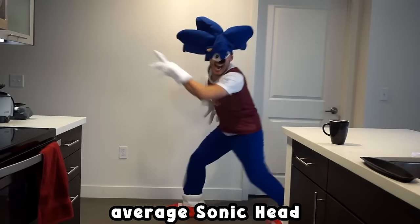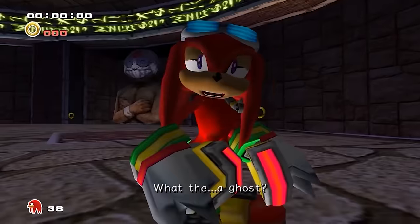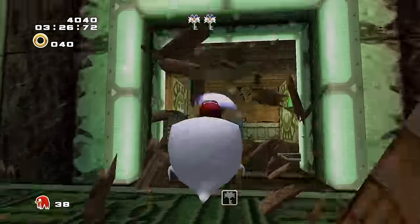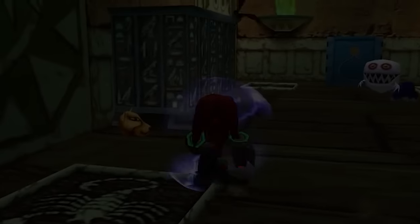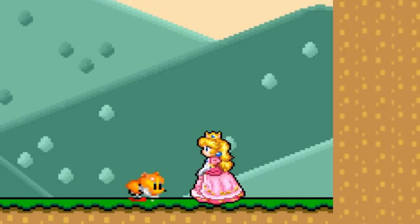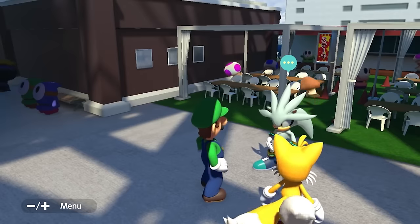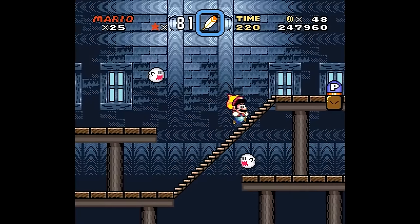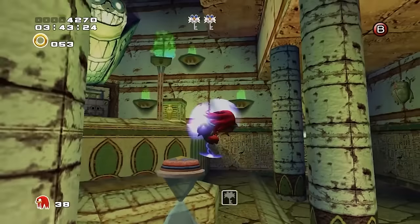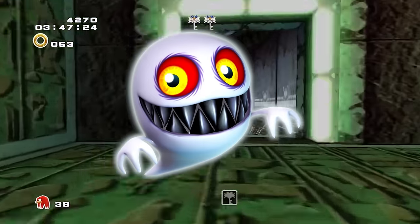I'm not a huge Sonic head, but I do know the series has its fair share of eerie and creepy moments. In Sonic Adventure 2, in the stage leading up to King Boom Boo, there are these ghosts called Boom Boos. Which came first — the Boo in Mario or the Boo in Sonic? I'm pretty sure the Boo originated in Mario first, correct me if I'm wrong. Also, it doesn't matter. At the end of the day, they're just names that come from what they do, which is scare you.